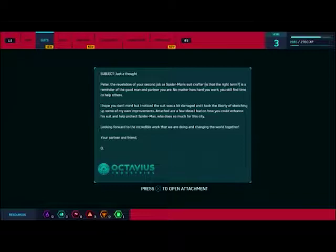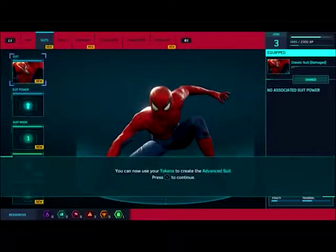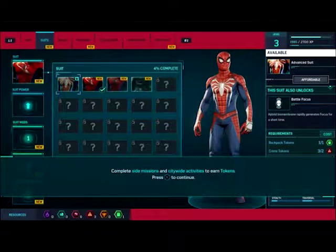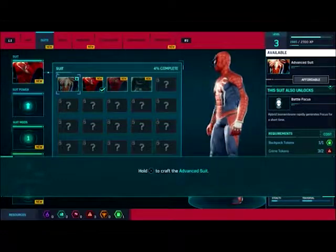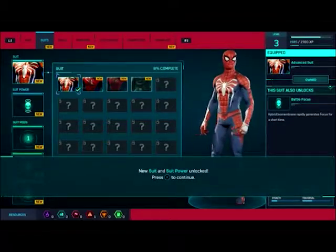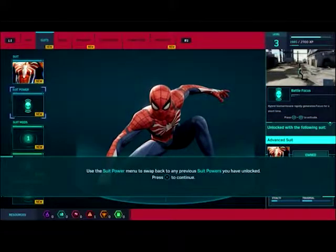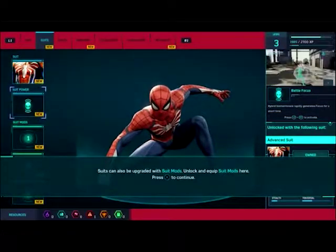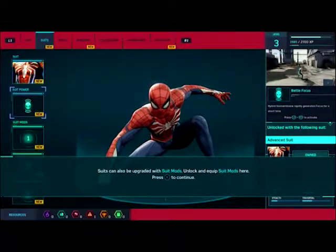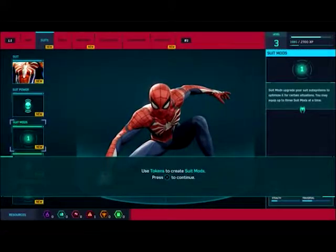Wanna read that out loud? And I took the liberty of sketching up some of my own improvements — attached are a few ideas that I have that could advance the suit. I can't read, why would you make me read? White spider! That's the coolest part. Can I use tokens to create the advanced suit? I can do citywide missions to earn tokens. It's actually to craft the advanced suit. Whoa, that's like the first one, and then like seven more unlock or something.